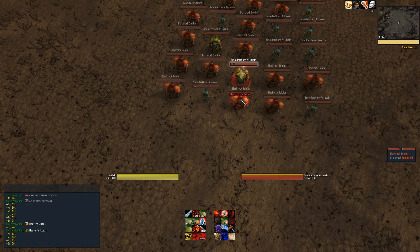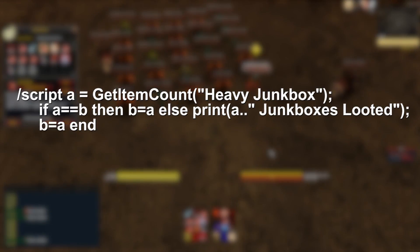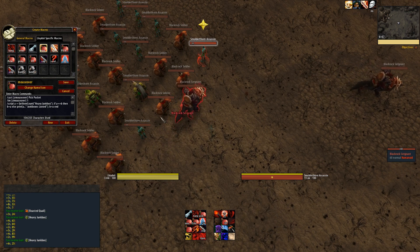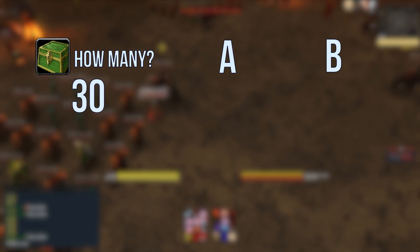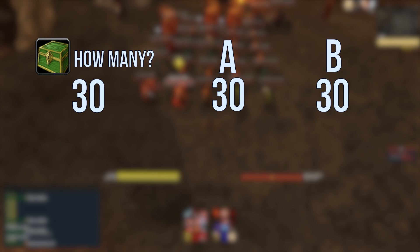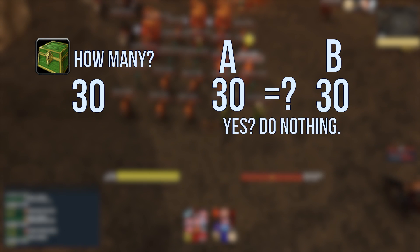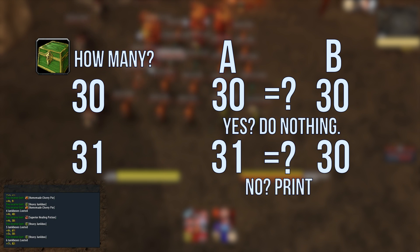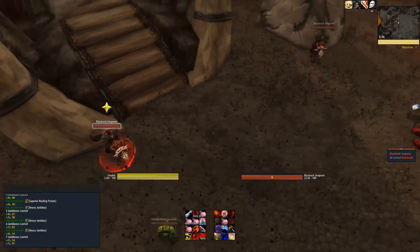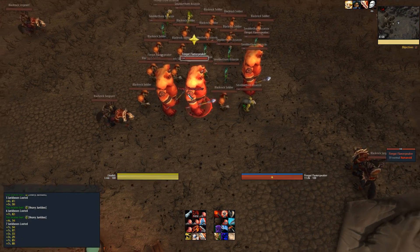If you're farming for the Insane title and want heavy junk boxes with a goal of 50 a day, you can include a counter in your macro. It counts how many heavy junk boxes are in your bags and sets that equal to variable A, and sets A equal to variable B. Before doing that, it asks: is variable A greater than variable B? If you just looted one, then it is, and it prints to your chat window something like 'You have 31 heavy junk boxes.' The reason it's complicated is so it doesn't spam your chat saying 'You have 30' every single time you press the macro — it only prints when the count actually increases.